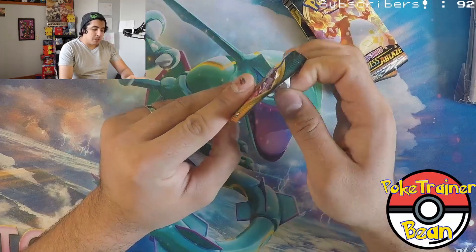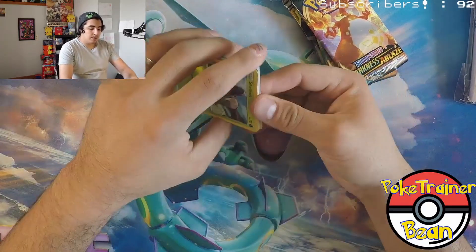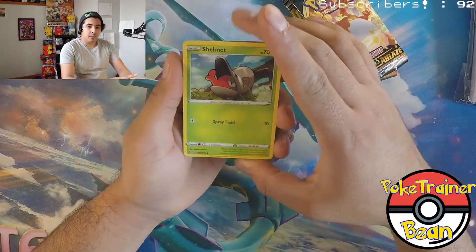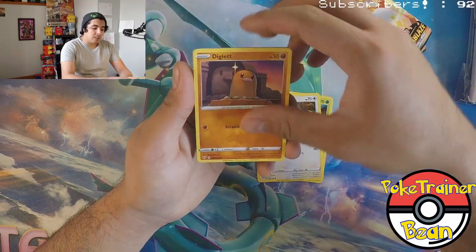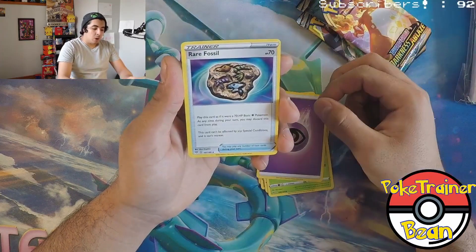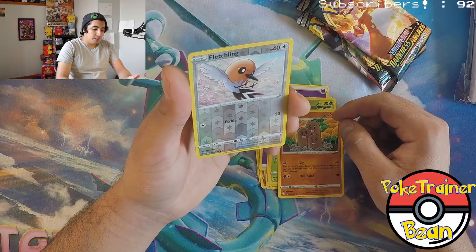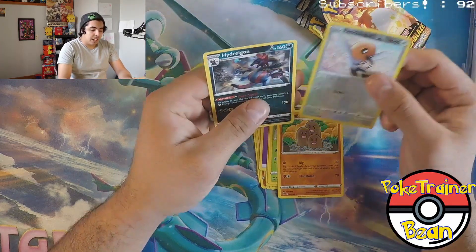Let me know in the comments what you guys think will have the better pulls. It tears off so nicely, so easily. There's a code card. Our first card for the day: Shelmet, Squovet, Diglett, Tauros, Pan Sage, Energy, Rare Fossil, Simi Sage, Dugtrio, a Reverse Fletchling going to a Common — I like the artwork on that one — and our first rare of the day: a Hydreigon Non-Holo Rare. That's okay.